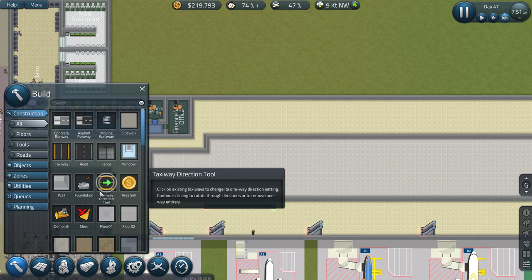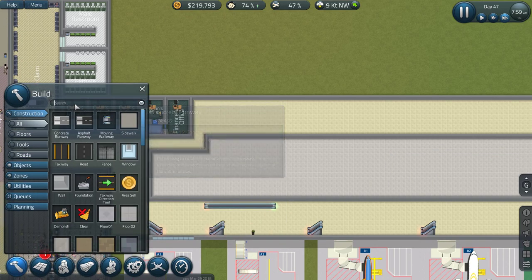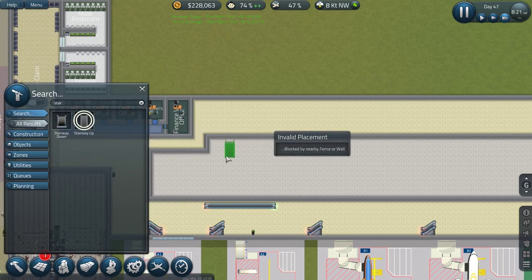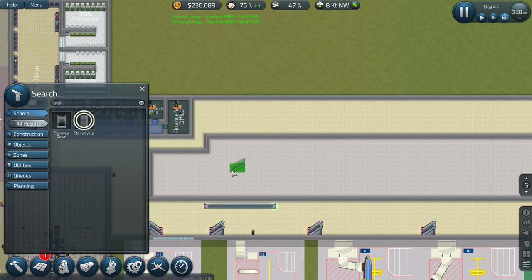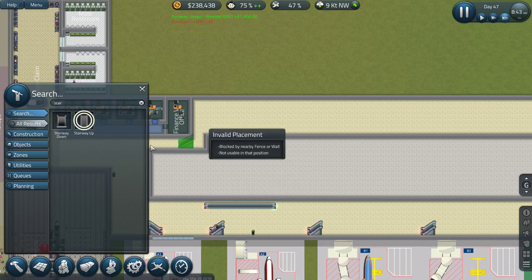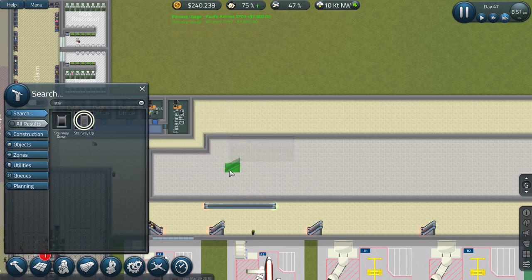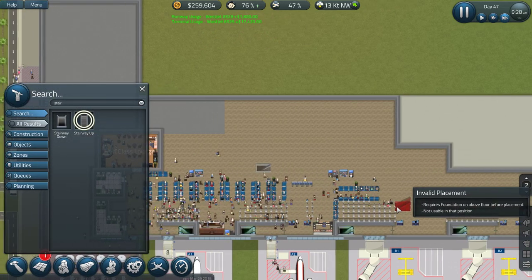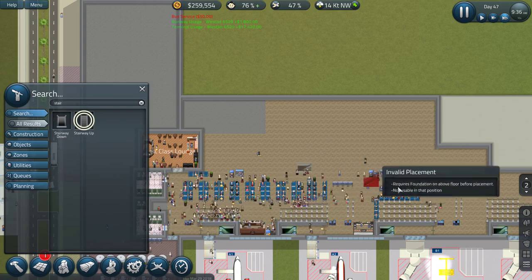I want to see if we do central stairs, so let's start with the stairwell - stairways going up and down. Say one, two... that's got five on both sides. So if we plop it in there - where does that go? That actually works pretty well.